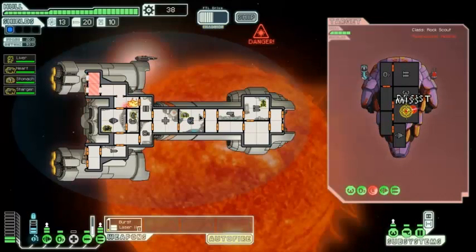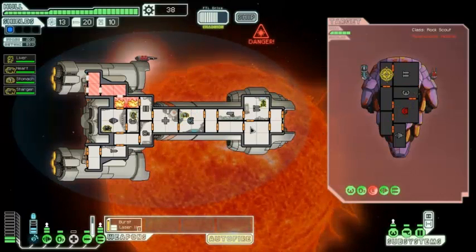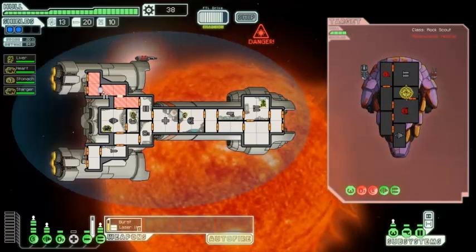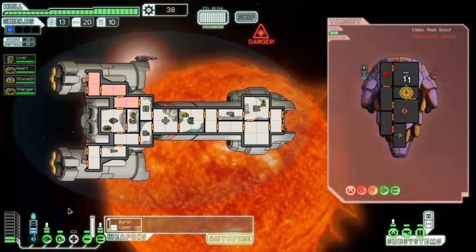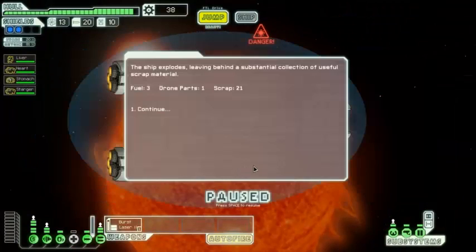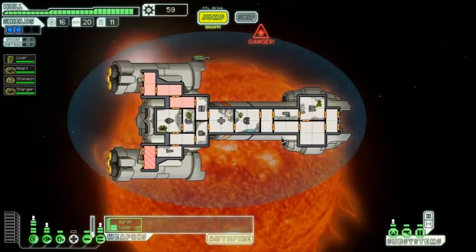We'll let the airlock take care of the fire. Their shields are down. Our fire is almost out but it's spreading — get that thing under control. Their oxygen's down, they don't like that. That beam harmlessly attacks our shield. It looks like their ion is not attacking fast enough to actually hurt us, so we're pretty much safe here. Another fire attack in that room there — vent that out. The ship explodes giving us three fuel, a drone part, and 21 scrap. Let's get out of here while we can.